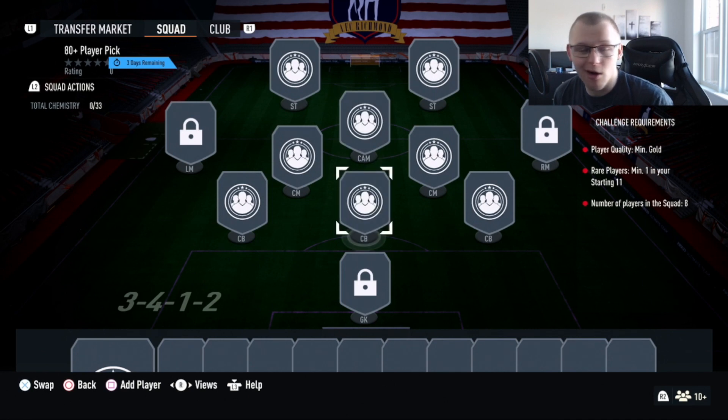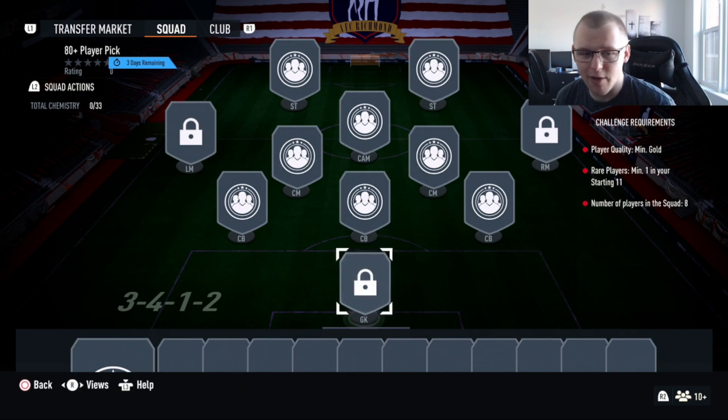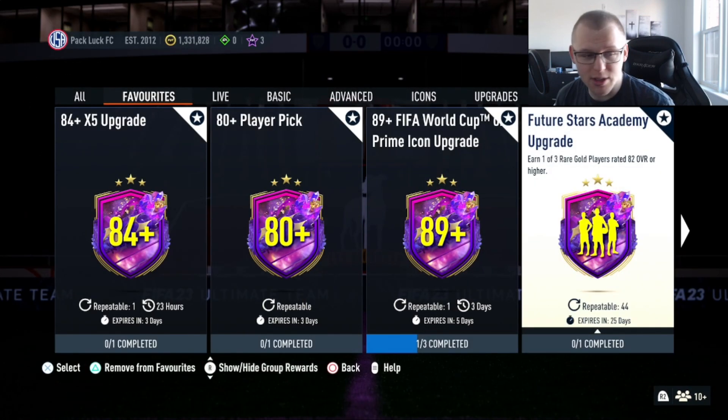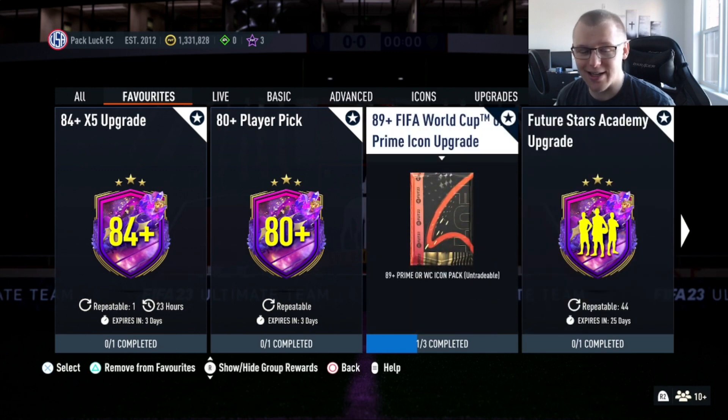The same thing applies if you have untradeable gold commons in your club — whether from squad battles, division rivals, FUT Champions, the league SBC grind, whatever it is. Anything untradeable you have or anything already in your club you can use in the SBC itself. Which brings me to the next point: I would recommend using league SBCs as a way to get a lot of gold commons.